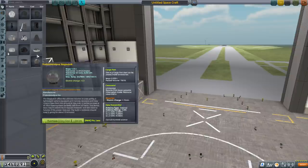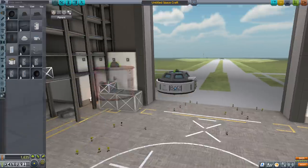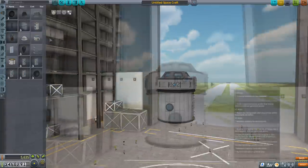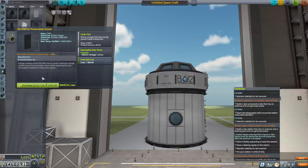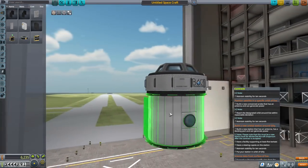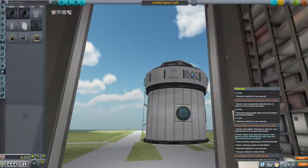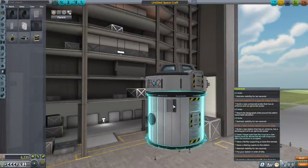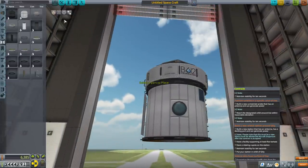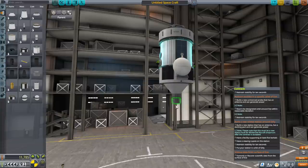The least we need is a cupola plus a Hitchhiker Storage Container. We could put two crew cabins — that would be lighter, but the Hitchhiker is only two tons so only marginally lighter. We need power — let's get some solar panels, just one on the back, and maybe two supplementary panels in case we're not facing the right direction. Some very simple docking ports under the windows. These are going to be interesting little satellites.